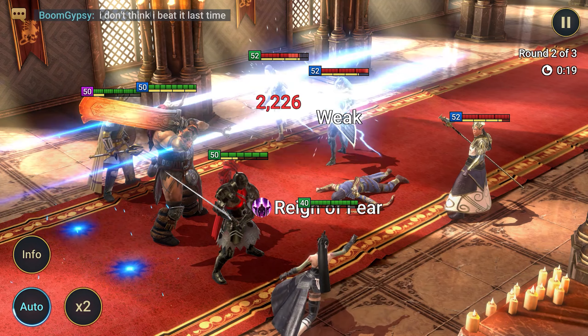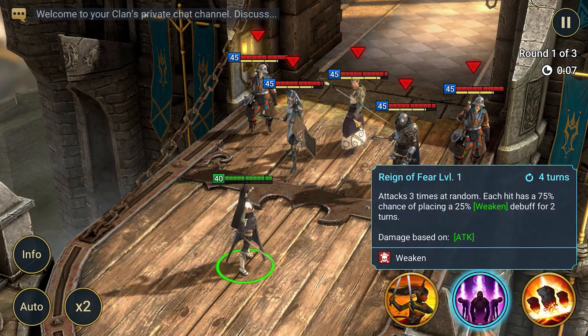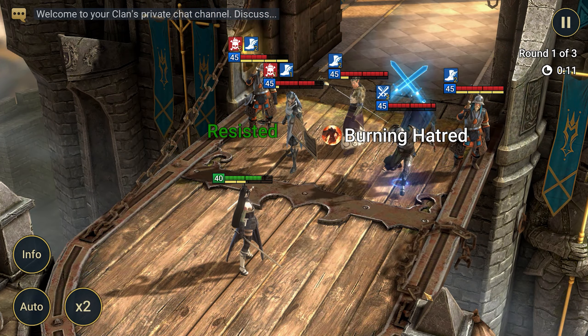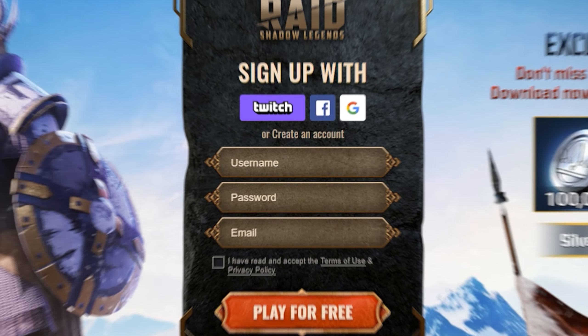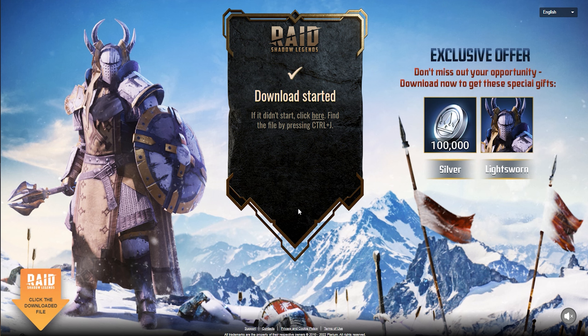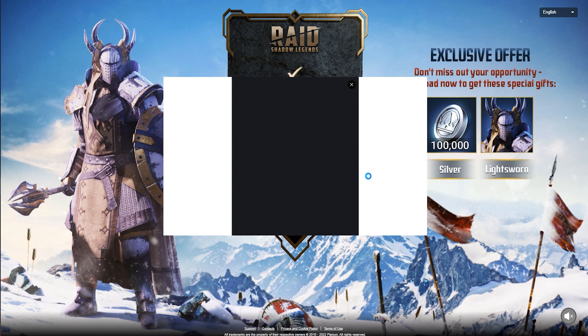To do this, open the description. There are three links with champions to choose from. Any of the selected champions will come in handy in the game. Using the first link, you will receive an Epic Champion named Lightsworn and 100,000 silver for upgrade. Lightsworn is a great starting defensive champion — his main feature is the protection and resurrection of allies. The second link will give you another Epic named Jotun and 100,000 silver. Jotun is an offensive champion who performs well in campaign and PvE modes.